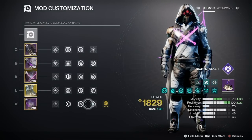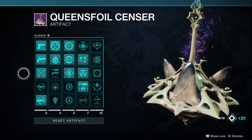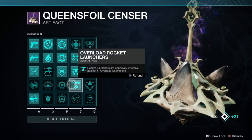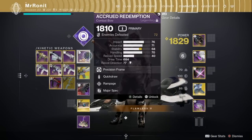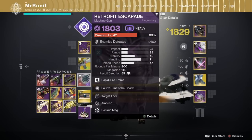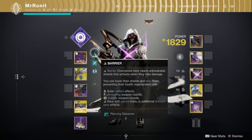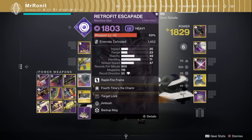At its core, the build doesn't require any artifact mods — just use the relevant anti-champion mods. I've run Unstoppable Bow and Overload Rocket Launchers for example. In terms of weapons, I paired Wave Splitter with a bow in the kinetic slot for that Unstoppable anti-champion ability, then I've used a rocket launcher like Apex Predator, or more recently I've been running Retrofit Escapade. Because with volatile rounds it acts as anti-barrier very effectively against barrier champions, and it's a beast at taking out tormentors, especially when a few people run LMGs.